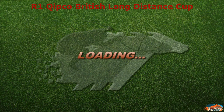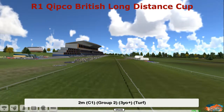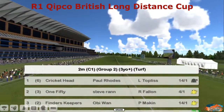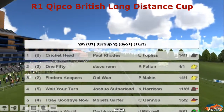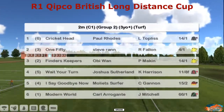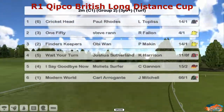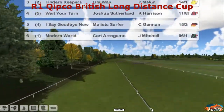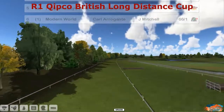The British Long Distance Cup, brought to you by Chipko. Just waiting for the card to pop up — only a field of six, I believe. Here we go, Group 2. And Cricket Head leads up the top for Paul Rhodes, 150 for Steve Rand, Finders Keepers, Obi-Wan, Wait Your Turn for Joshua Sutherland — the 11-8 favourite — I Say Goodbye Now, Molly at Surfer, and Modern World for Carl Aragante. So a strong field, even though it's a small one.